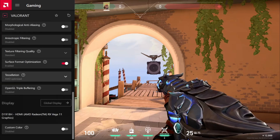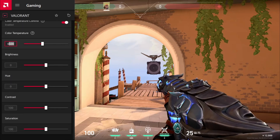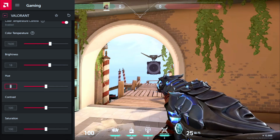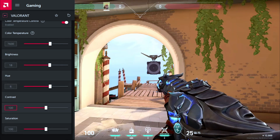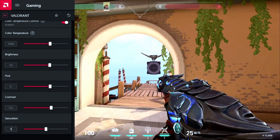Once you're in here, simply scroll to the bottom of the list and there you will find custom colors. Just turn it on and you'll find multiple options right here. No need to mess with the settings — just copy the values exactly as I'm putting up, and as soon as you make changes to these values you should be able to see the color difference on your screen itself.